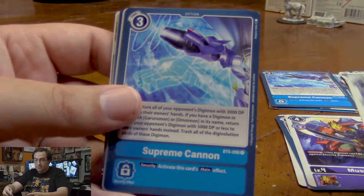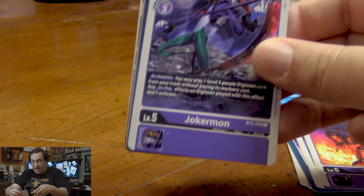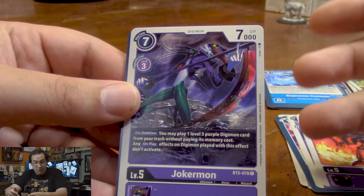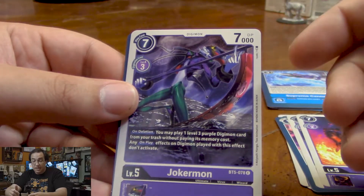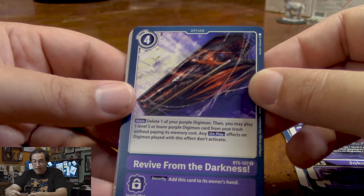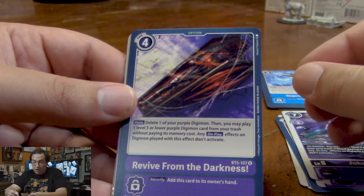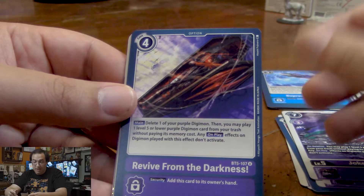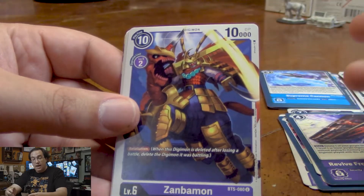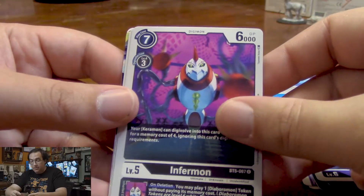Another Vajramon. Another Supreme Cannon. Jokermon — we can play a level 3 purple Digimon from our trash without paying its memory cost when he's deleted, but they don't get their on-play effects. Revive from the Darkness — we delete one of our purple Digimon, then play one level 5 or lower purple Digimon from our trash without paying its memory cost, and on-play effects don't activate. That's a pretty good card. A Zanbomon, another purple card. And another Inframon.